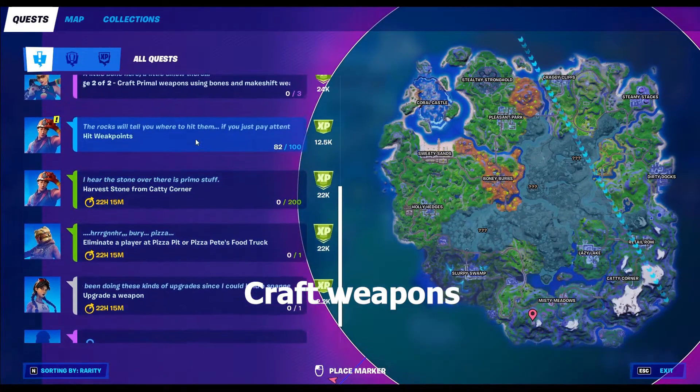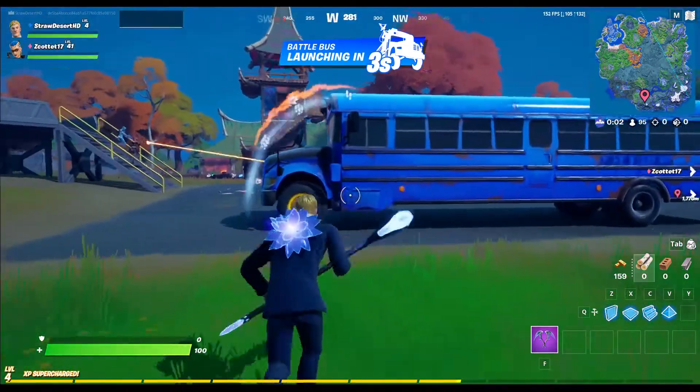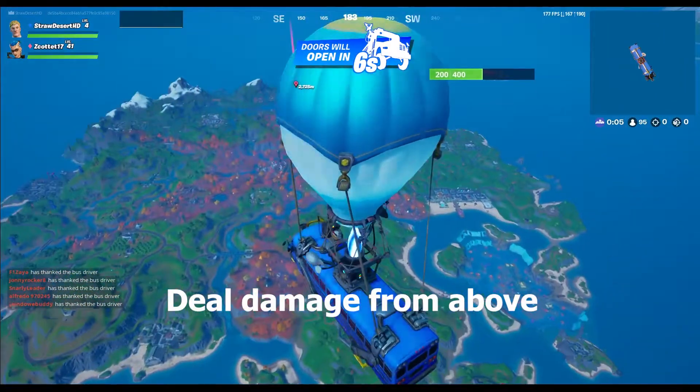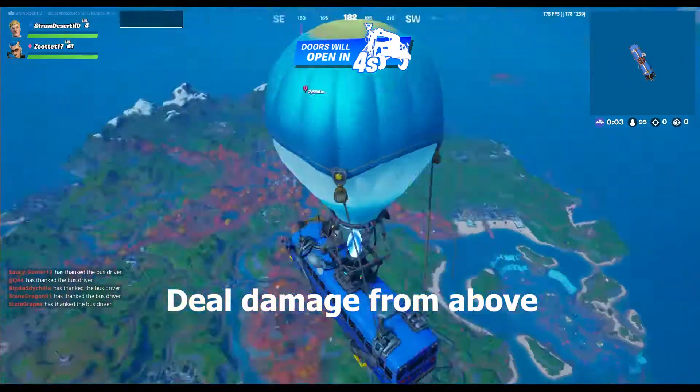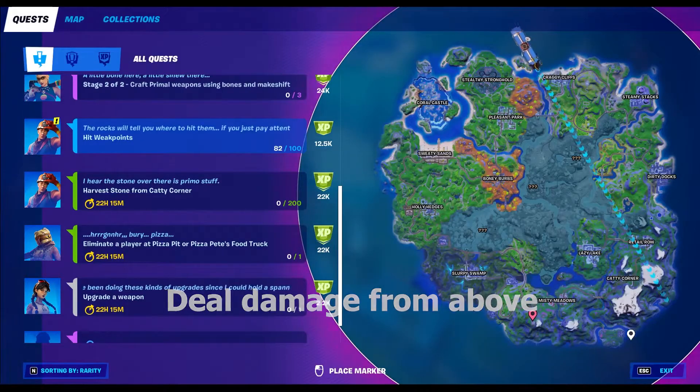Craft weapons: 10, 50, 100, 200, and 500. Crafting weapons can be tricky if you don't know where to find parts — you can easily craft by finding mechanical parts and a makeshift weapon. Damage from above has five stages: 1,000, 5,000, 10,000, 25,000, and 50,000 total damage.